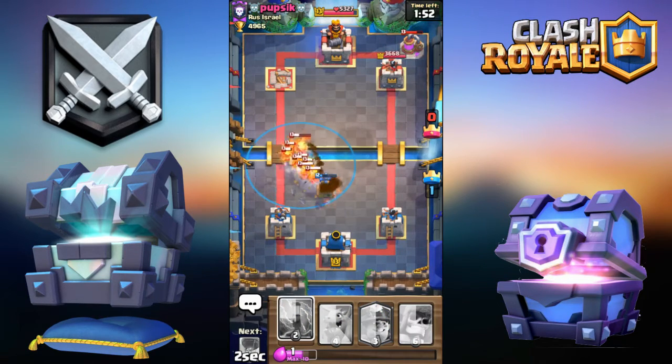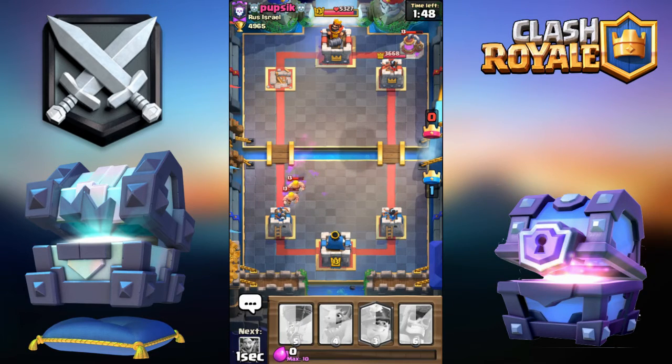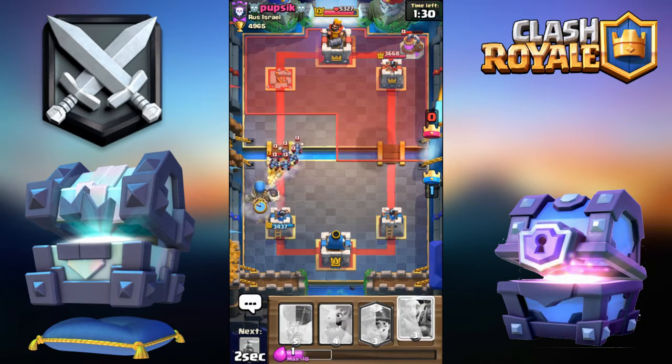Turning it over back, gonna zap this. Perfect. I probably could go for Miner right now but I'd be really low on elixir and I do not want that. Oh wow, he's actually going for 10 elixir straight off the bridge as well.